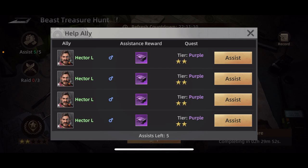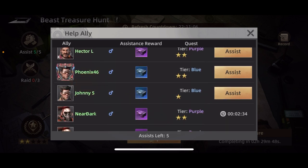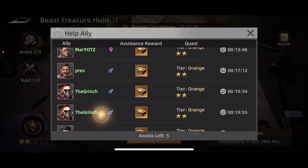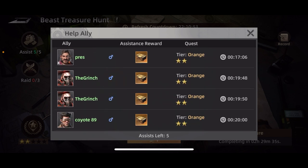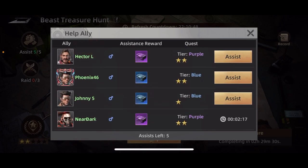With the assist feature, if I click on it I can assist people and get purple or blue rewards. But there are others that have timers next to them — some orange ones which are going to be better than blue and better than purple. When I first started I just went assist, assist, assist, assist and went down the line using all five up.